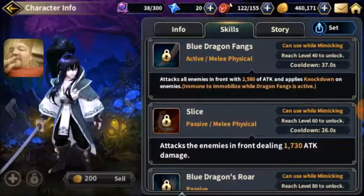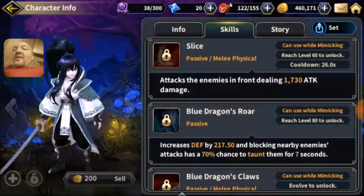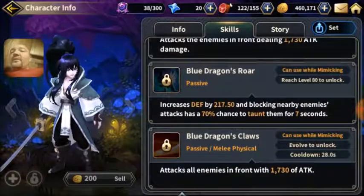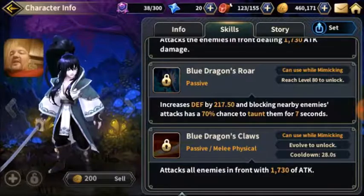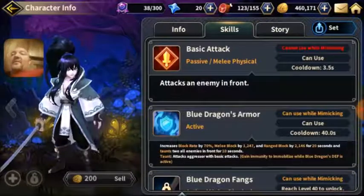His next skill attacks all enemies in front with 2500 attack and applies knockdown on all enemies, then deals 1730 damage. Passive — Blue Dragon's Roar — increases defense by 217.5, blocks nearby, and enemy attacks have a 70% chance to taunt them for 7 seconds. Blue Dragon's Claws also attacks all enemies in front. That seems pretty good — maybe he is pretty good.